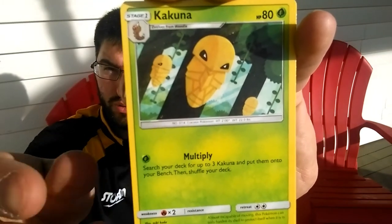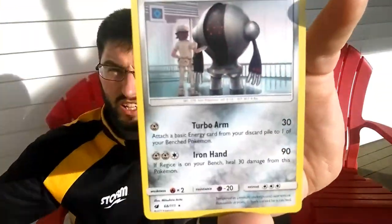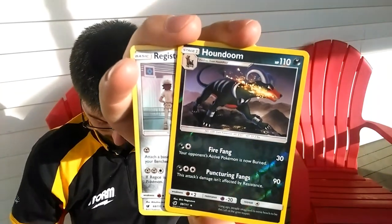And a Seel. We have the Multiply Kakuna. There's our Reverse — it's a Houndoom. And our Rare is Registeel with the Turbo Arm. Hey, the Reverse is a Rare as well. I guess I forget that because we don't see it in play too often.